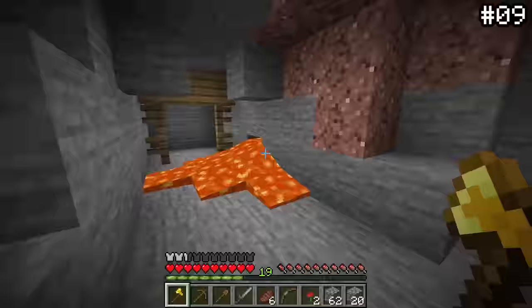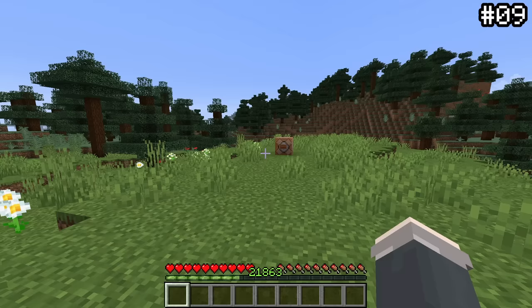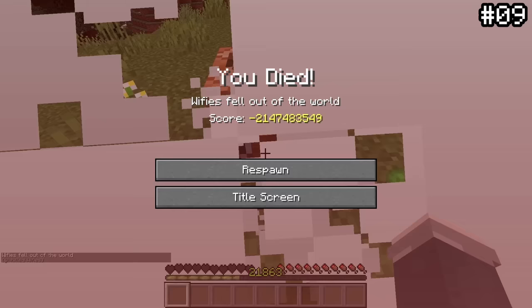Even though Minecraft doesn't have an actual point system, when you die the game tells you your score, which comes from your XP level. However, what you might not know is that if you die with over 21,863 levels, the XP amount actually overflows the code and your score will appear negative. Does that mean you lost Minecraft somehow?